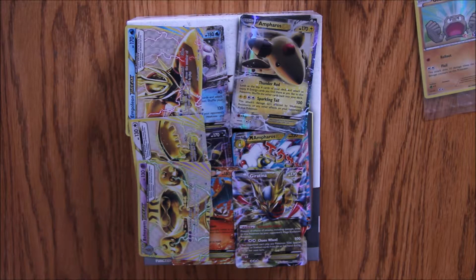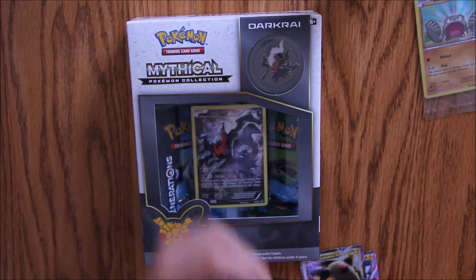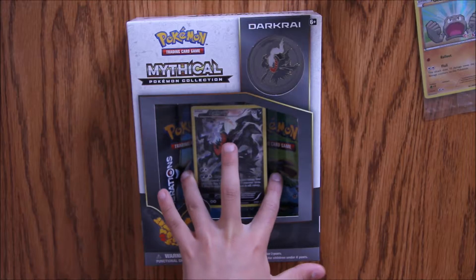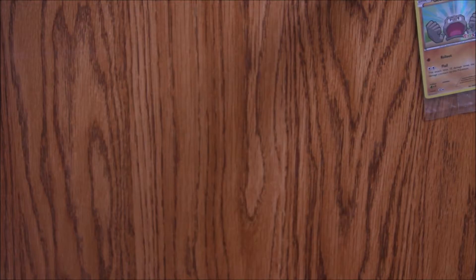If you haven't guessed by now — and by the way, do not skip to the part of the video where I reveal this — we're going to reveal it now. It is a Mythical Collection Darkrai 2016. This includes the Darkrai Pin, a never-seen-before foil card Darkrai, and two Pokemon Generations packs. Without further ado, let's get going and open this.